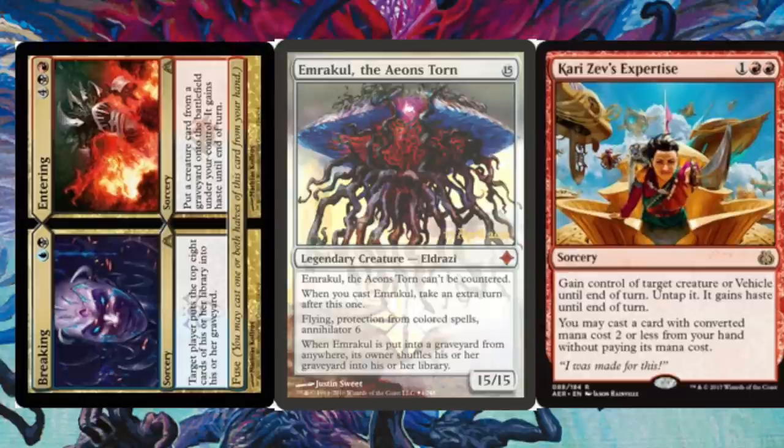You may cast a card of converted mana cost two or less from your hand without paying its mana cost. You are going to cast Breaking // Entering on fuse, and you're going to hopefully put in Emrakul or Griselbrand — something good. Emrakul is the ideal card. Breaking means target player puts the top eight cards of their library into their graveyard. Entering reads: put a creature card from a graveyard onto the battlefield under your control; it gains haste until end of turn.